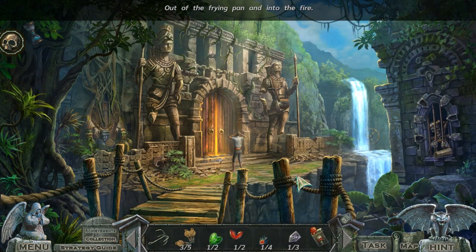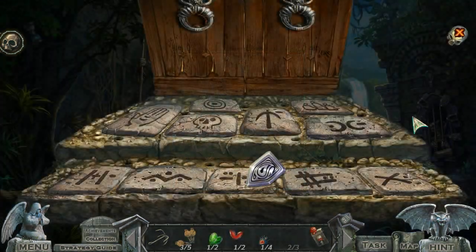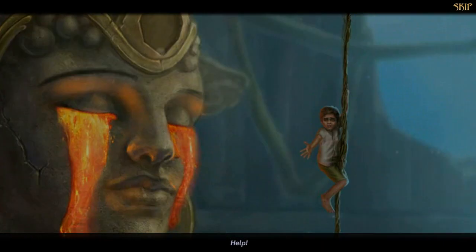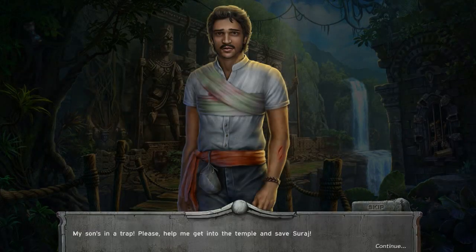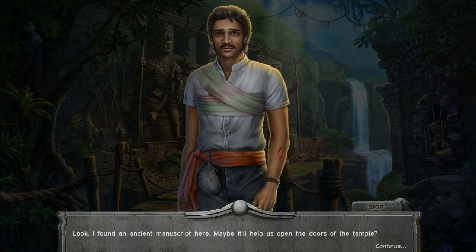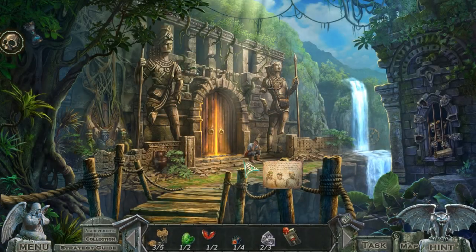Out of the frying pan and into the fire! I know you're only seven, but why? Siraj won't hold on for long! I need to save him — my son's in a trap. Please help me get into the temple and save Siraj. Look, I found an ancient manuscript here. Maybe it'll help us open the doors of the temple? I don't know — maybe it will.